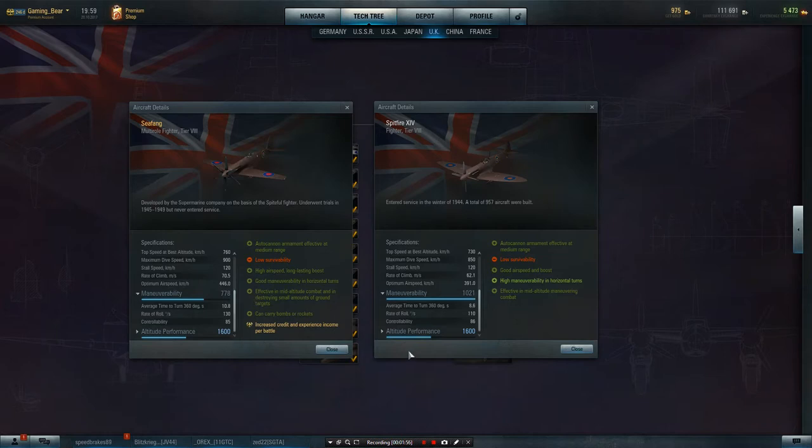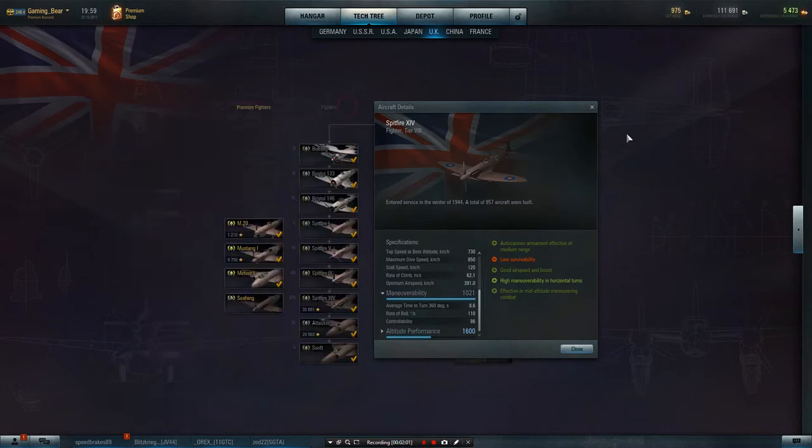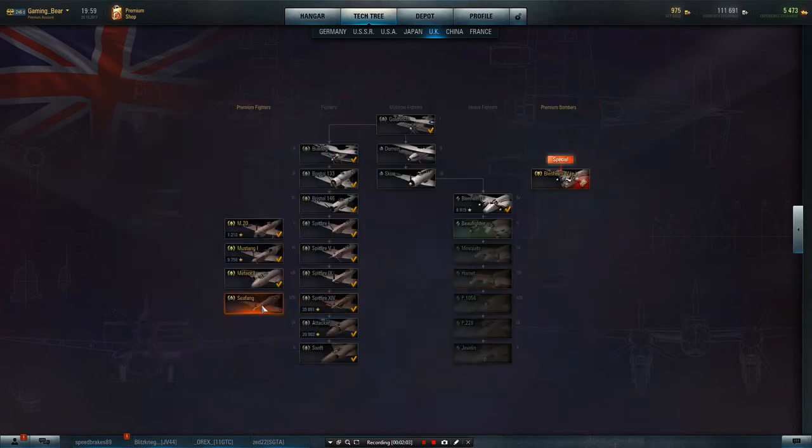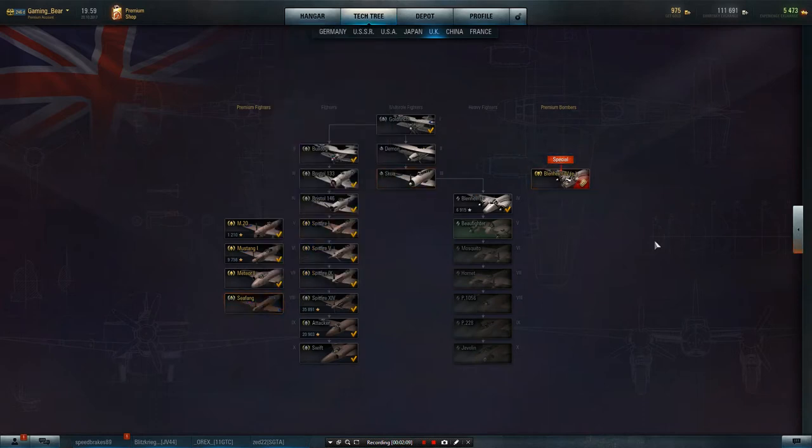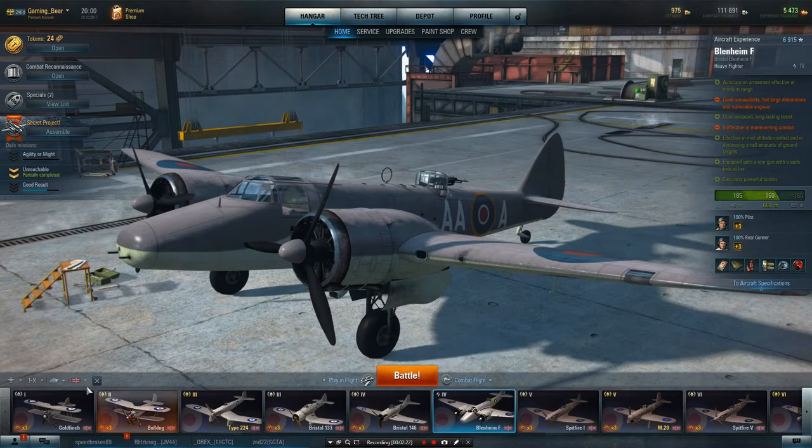Altitude performance — they both operate properly at 1,600 meters. Without further ado, I'm going to get in, and sadly it's 12,000 gold. So we need to see exactly how much that's going to be, looking at the cost, and whether it's worth it for this plane at tier 8. Let's get in and have a look in the hangar.